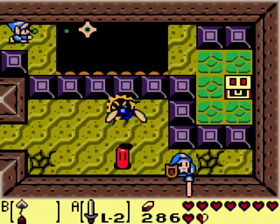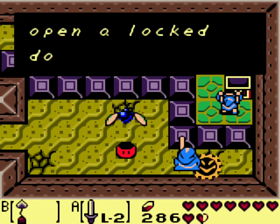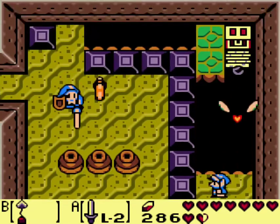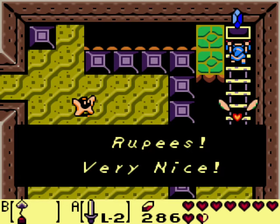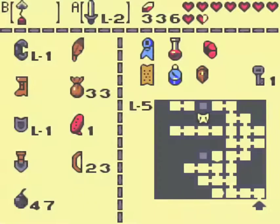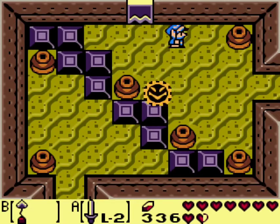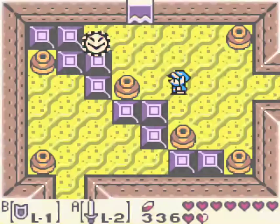We're going to get that over there using the hookshot. Get a key. That — I didn't know I could do that. Get some rupees. Now that I have the dungeon item — freaking ocarina! Why did I pull out my shield? I wanted this.